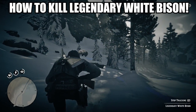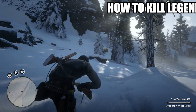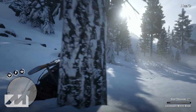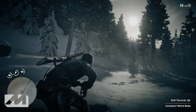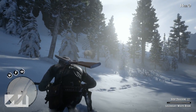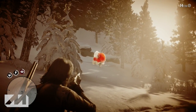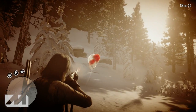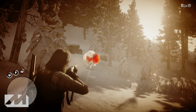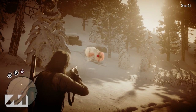Welcome back to another video. Today we are back on Red Dead Redemption 2 and I'm going to be sharing with you how to kill the legendary white bison. This guy is an absolute behemoth — he is a unit, he is a monster. He's out in the snow, making it a little bit easier to track him down. He's fairly easy to kill if you play your cards right. I believe it took me six shots with a rifle, so as long as you have dead eye, he should be very easy to take out.